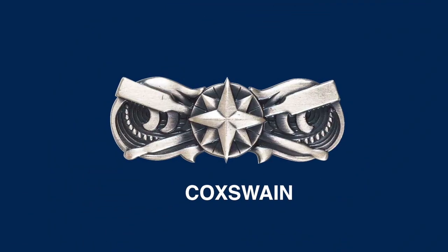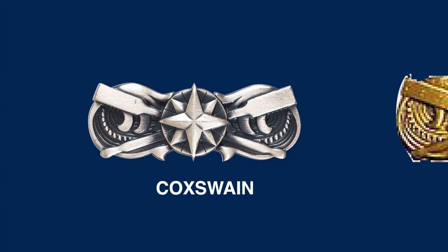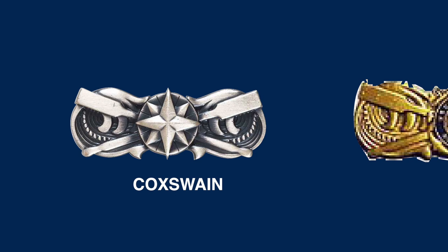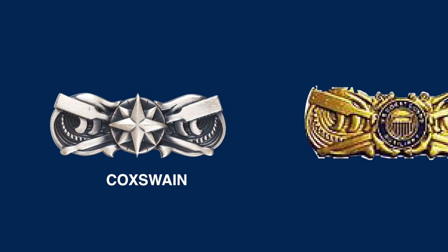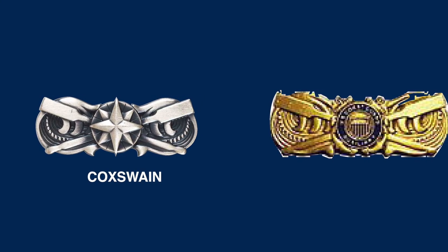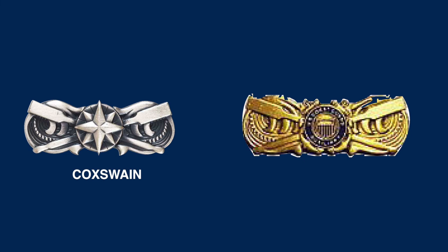On the left is the Coxswain's insignia, a qualification badge awarded to Coast Guard personnel who are qualified to be in charge of small boats. When in charge, they are responsible for the vessel and all personnel on board, regardless of rank or seniority. The Coast Guard Auxiliary also issues its own version of the insignia, similar to the Coast Guard version but bronze instead of pewter, with the Coast Guard Auxiliary insignia located in the center in place of the compass rose.